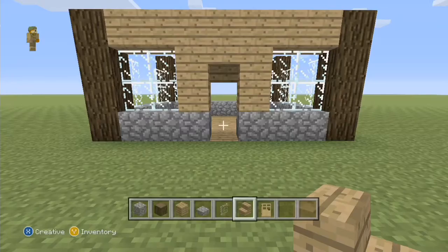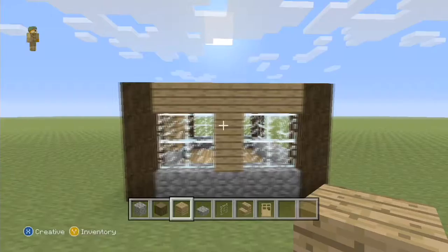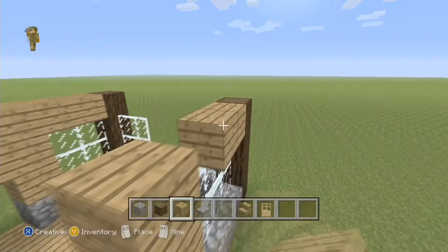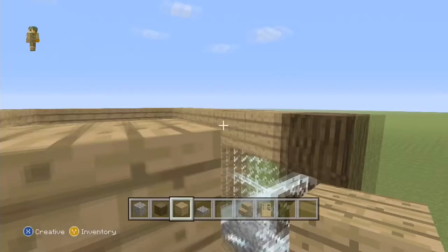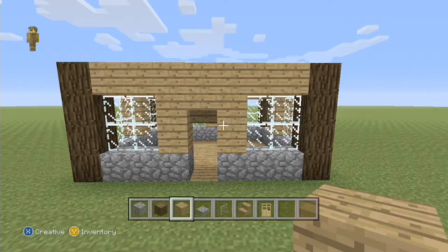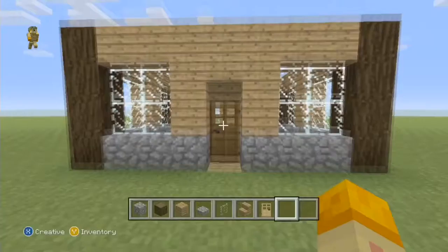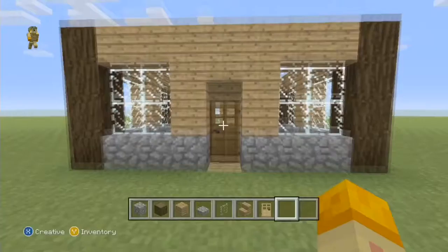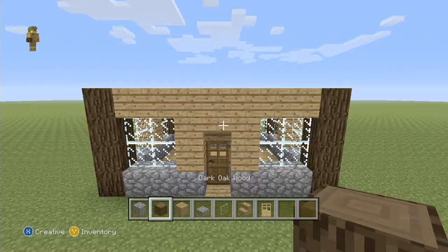Place one oak plank on top, then place an oak wood stair upside down - it looks amazing with the door. Place the door from inside the build, placing it backwards. As you can see it looks really nice. Just keep the floor as oak planks rather than a grass block.